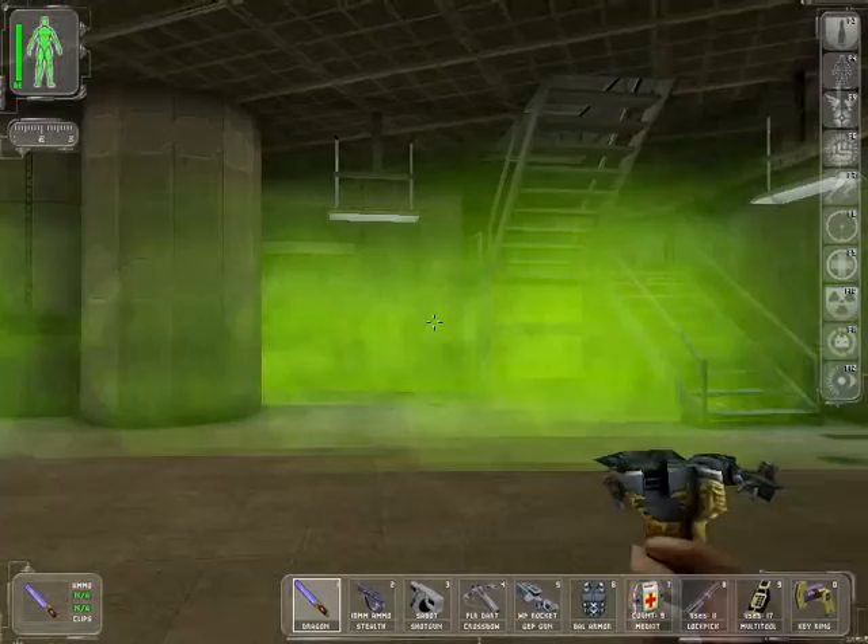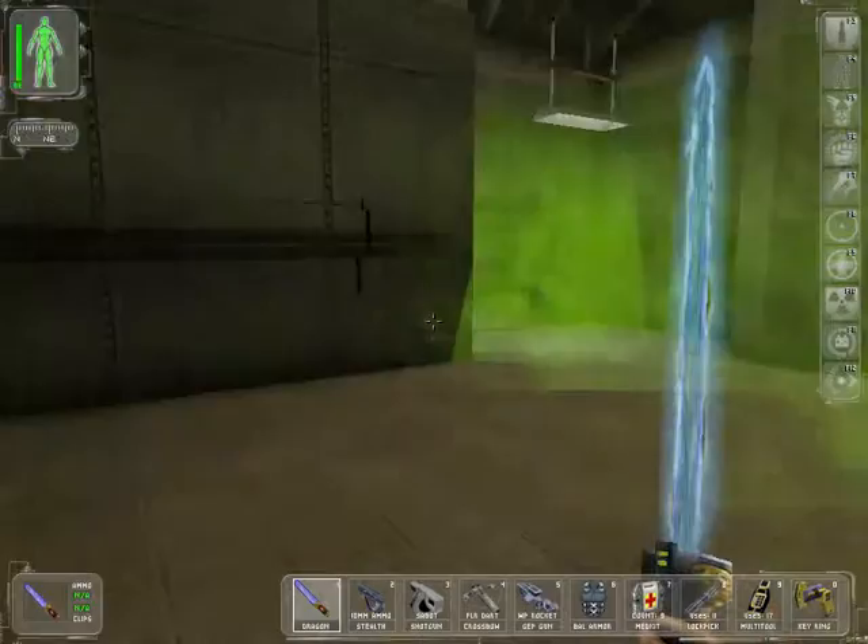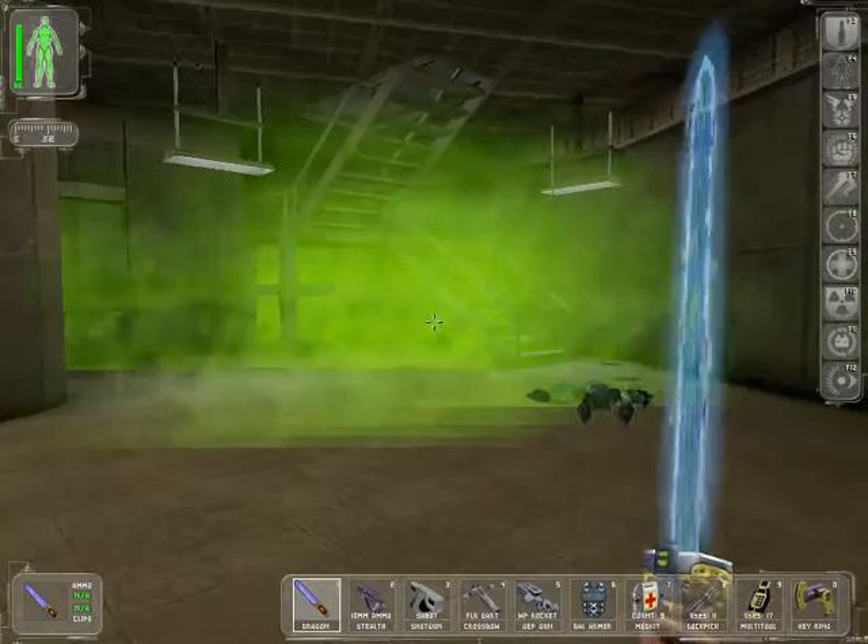We need to wait for all this radioactive gas to clear from the barrels that I inadvertently destroyed. I'm not going to risk walking forward here. Can we be patient? They will eventually subside. There you go — the power of patience prevails once again, and they have subsided.